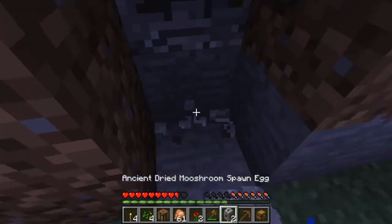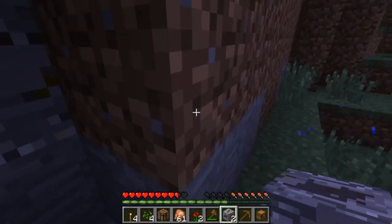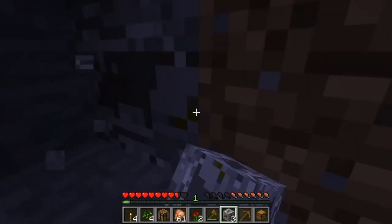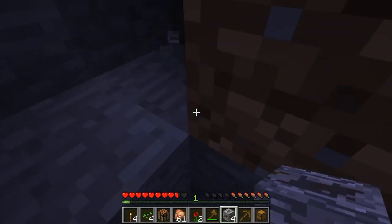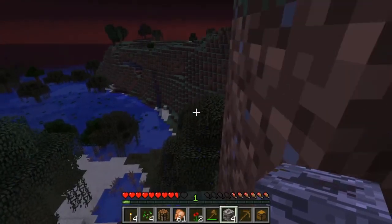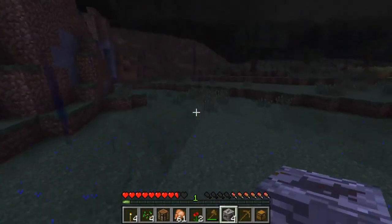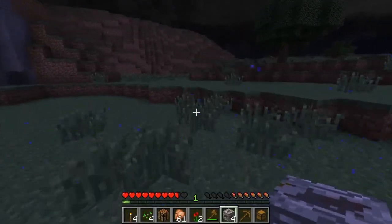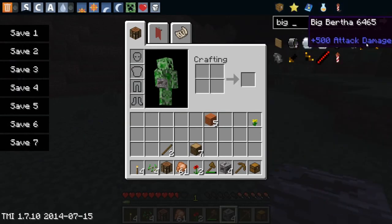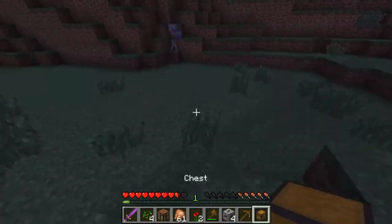Ancient dried moose troop spawn egg. Whoa. I didn't even know these were even possible in Minecraft. It's insane, guys. It's insane how far this game has come. And this tornado is chasing us down. I can just grab a thing from the secret settings. Look at this. Wow.